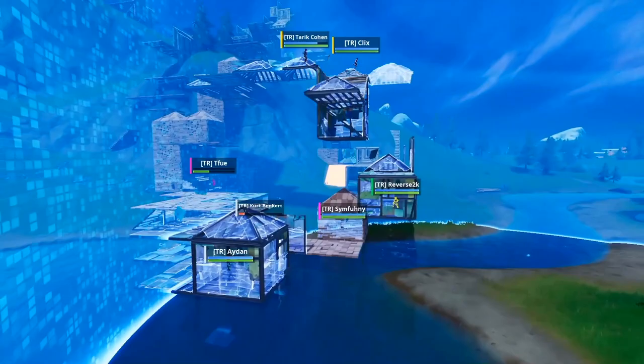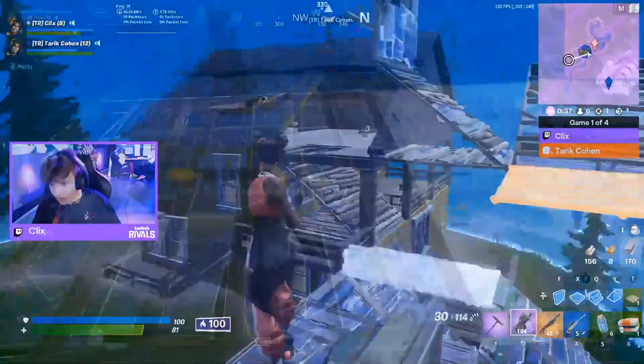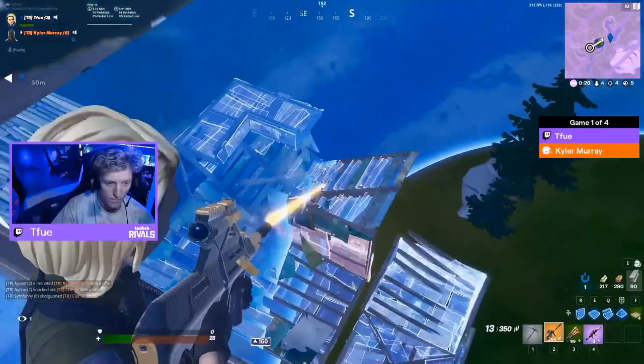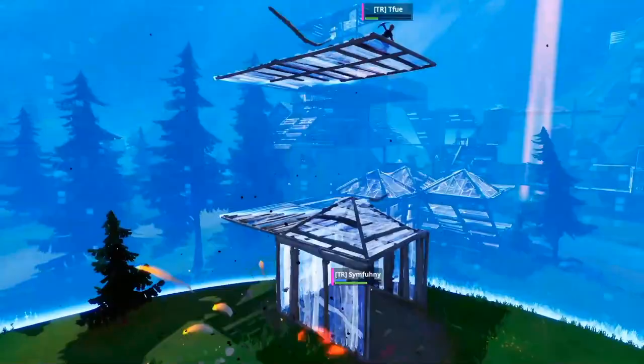Clicks and Tarik are still up on high ground. TFue is in zone with a couple of fish to work with. Symphony is against Aiden down on low ground. TFue took out Kirk Benkert. He's laser-focused, great contact shots right there. Someone's trying to build up - it's TFue finding the height with the RPG. They don't know. Big shot and great follow-up - a player goes down. TFue has every advantage in his pocket right now. Against all odds he's turning it around - he took the high ground from Clicks and Tarik. Unbelievable.